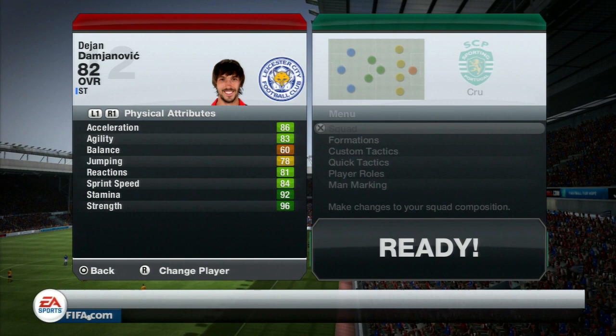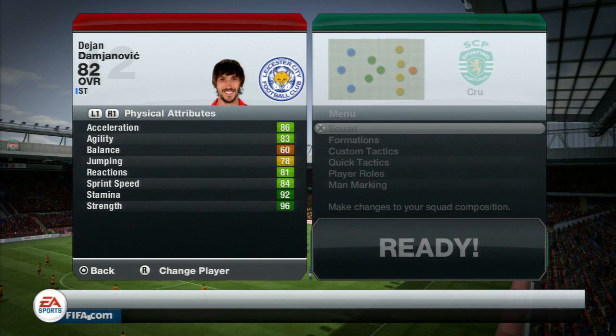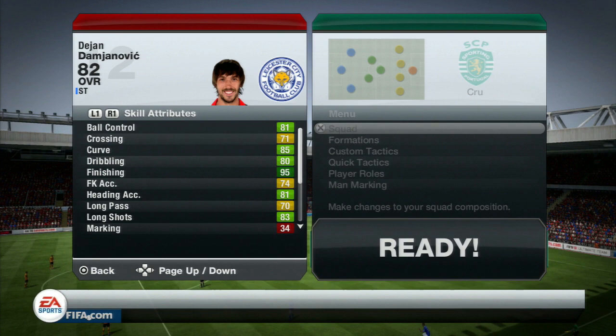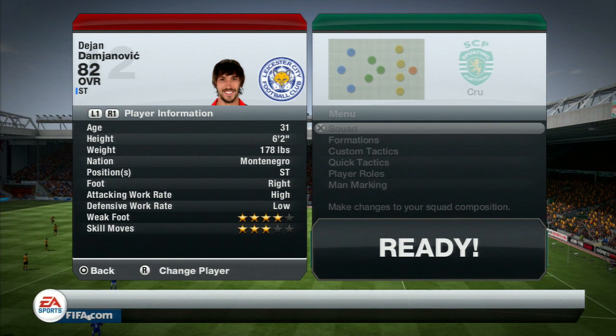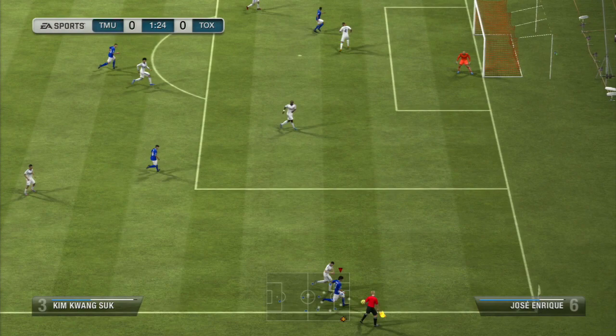He's a striker and I played him in the 4-2-3-1 formation. Let's look at his in-game stats: 86 acceleration, 83 agility, 78 jumping, 81 reactions, 84 sprint speed, 96 strength — that's pretty beast. 39 aggression, 72 attacking positioning, 72 vision, 81 ball control, 85 curve, 80 dribbling, 95 finishing, 81 heading accuracy, 83 long shots, 82 penalties, 83 shot power, and 78 volleys. He's got high attacking work rate and low defensive work rate, and he stands at 6 foot 2.